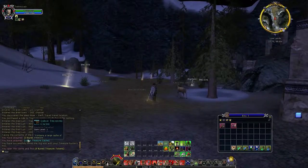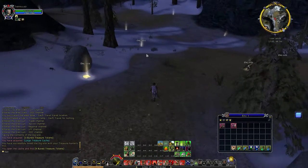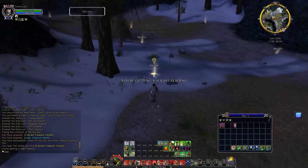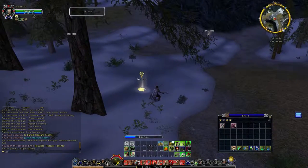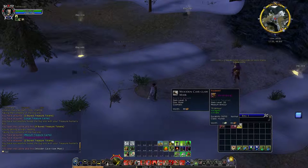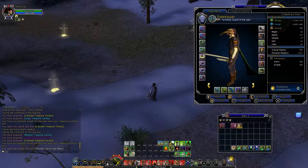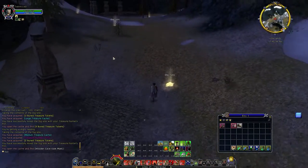We got three treasure tokens and an extra nine buried treasure tokens out of it. Let's use this Dowsing Gem we have — it gives us a slight reading, which means it's a medium. I want to be a little bit risky. We got a medium, and we also got a pick out of it so we didn't waste a pick, and we got a treasure cache which gave us a wooden cave claw mask. We already had it but I wanted to see how it looks — it's pretty weird. Then my mouse acted up again.